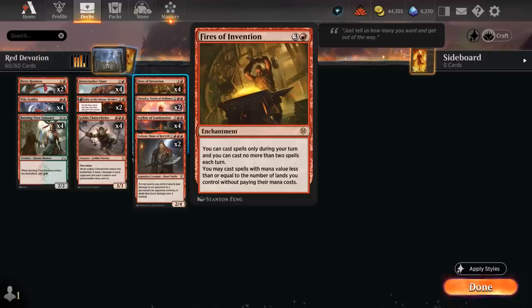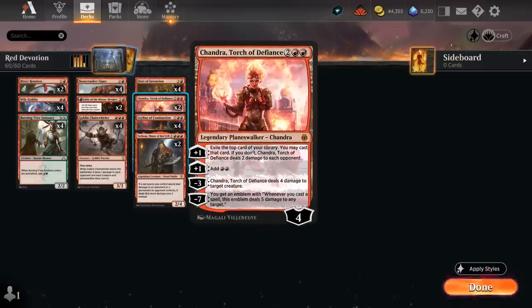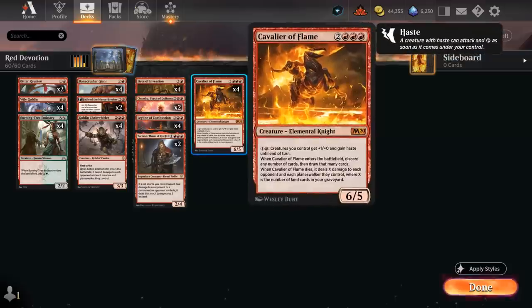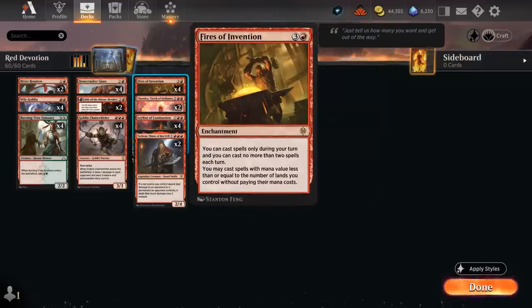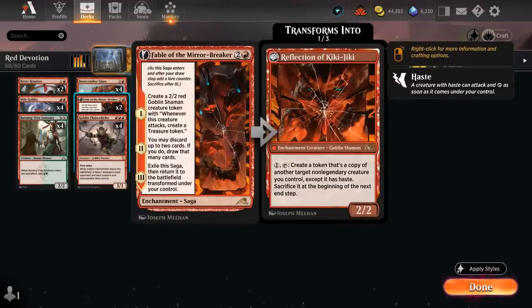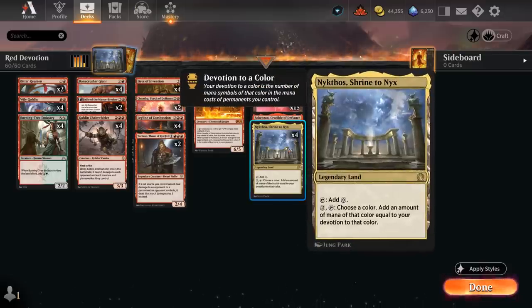At four mana we can get started with Fires of Invention, which lets us play spells for free if we have enough lands in play, freeing up our mana to activate Den of the Bugbear — a nice creature land that pressures the opponent. We can also play Chandra at four mana, which adds more mana for expensive spells, provides card advantage or damage with her plus one, and her minus three deals four damage to a creature. Leyline of Combustion can even be played for free with Fires of Invention out, so it doesn't waste an entire turn if we draw it later. Cavalier of Flame is another great mana sink alongside Fires — we can play it for free and still have all our mana to give the team extra power and haste, which is also very good with Fable and Reflection of Kiki-Jiki. When Cavalier dies it can deal more damage to the opponent if we have lands in our graveyard.